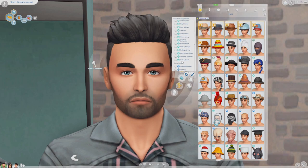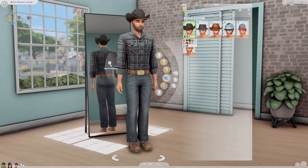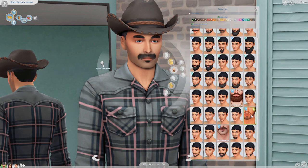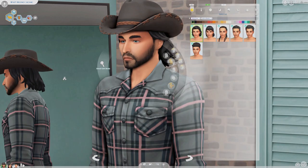I wanted to see if there were any assets with the new pack that I wanted to use, and there were — mainly for our man Wyatt here. This is Wyatt Mooney. He runs a little horse sanctuary; he rescues basically one horse at a time. He's got like a little barn outside of his house. He also has a sheep and a goat and stuff.